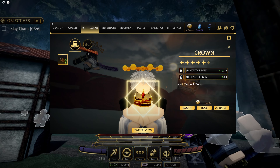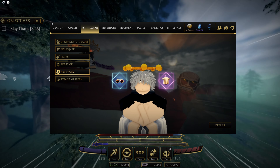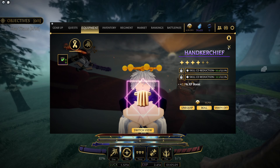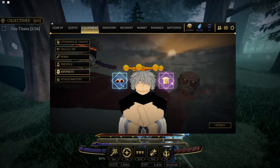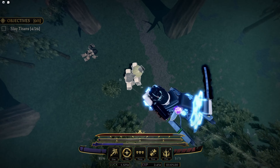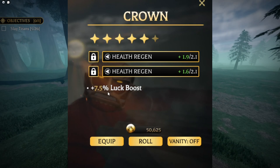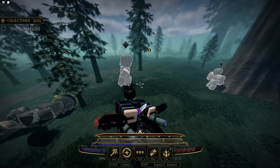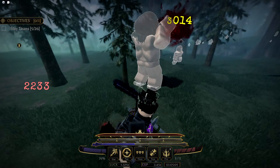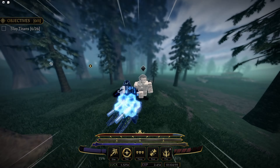Now, artifacts — you have a few that you can get: the crown, the goggles, the glasses, and the handkerchief. The ones that give buffs that y'all should focus on the most are the crown and the handkerchief. The handkerchief gives a 7.5% XP boost, and the crown gives a 7.5% luck boost. It's not a lot but it's better than nothing. You can look into achievements to find out how to get them.